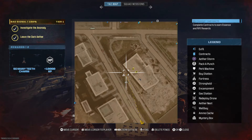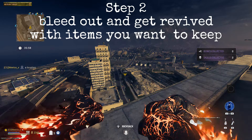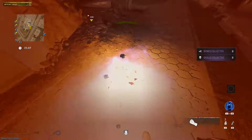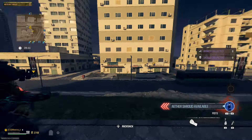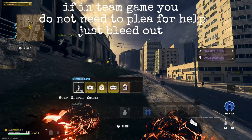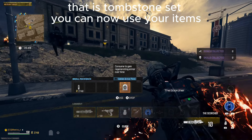First of all you've got to get your tombstone. You're going to get all the stuff you want to store in there and all the money you need. Now I'm playing solo so I'm going to have to get revived by some randoms, so I'm going to go down, plead for help, and once they revive me that's going to be my tombstone set on the map. So right now what I can do is use all of my items and spend all the money I've got.